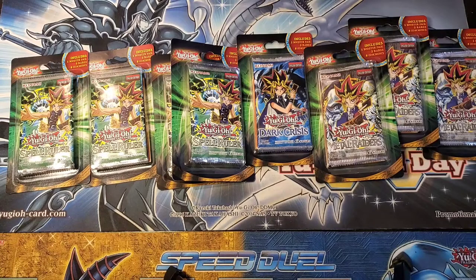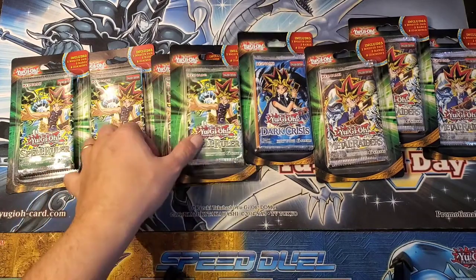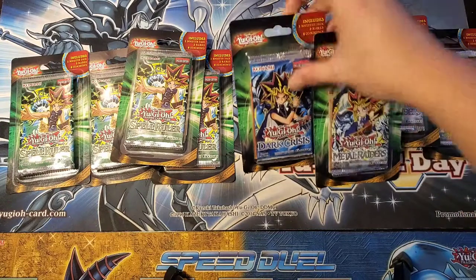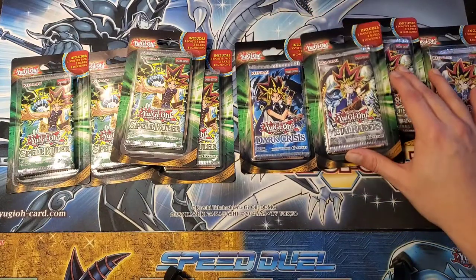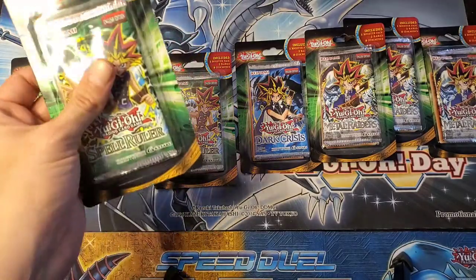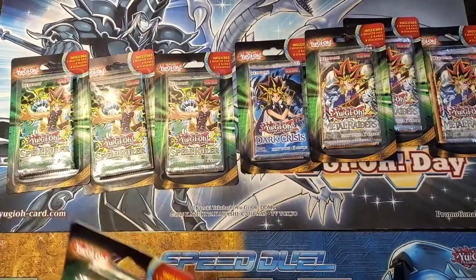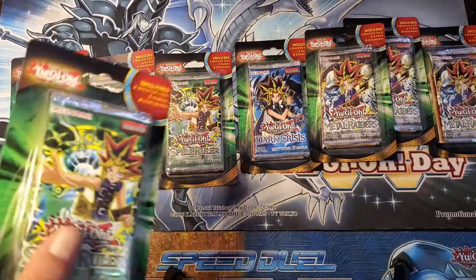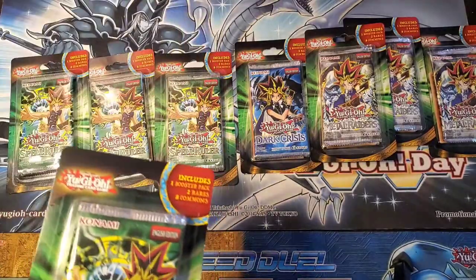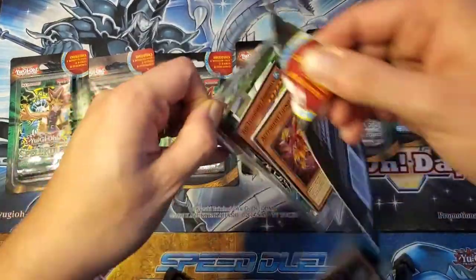Welcome to IATD TV and today you join us for the debut installment of the Sunday Supplement Special. We're going to kick it off with a nice little retro opening — we have four packs of Spell Ruler, one pack of Dark Crisis, and three of Metal Raiders. These are three of my favorite packs from the history of Yu-Gi-Oh, especially from the early days. Even though there are no guaranteed holos, we stay hopeful and see what we can pull by cracking open the blisters.